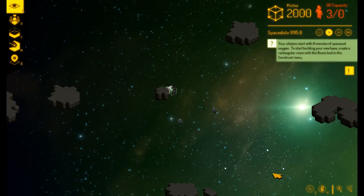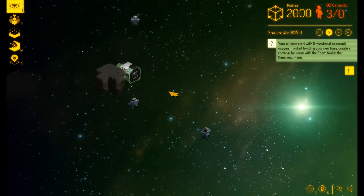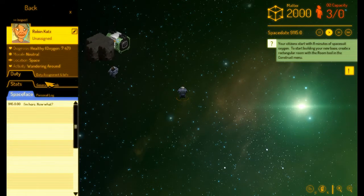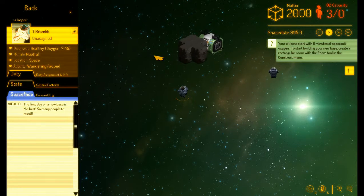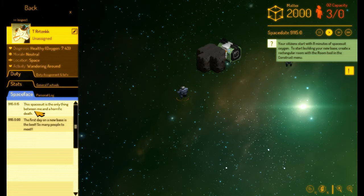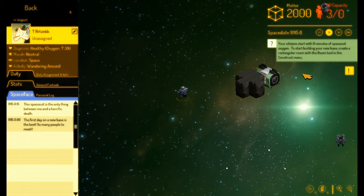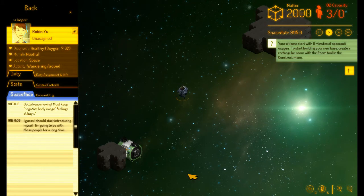So I start off with — see these things around here, these are what you mine. This is your little seed pod, which you get money from. And you have these people. You click on them and they have like a little space face, which is like Facebook — so you can see what they're doing and communicate through that and that sort of thing.